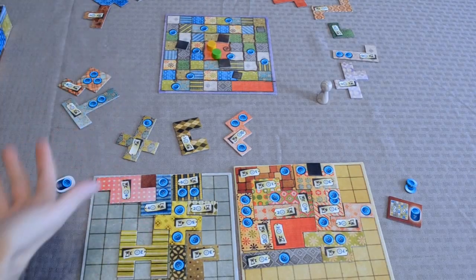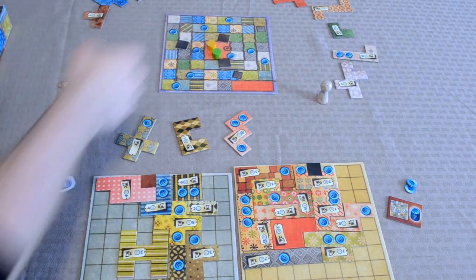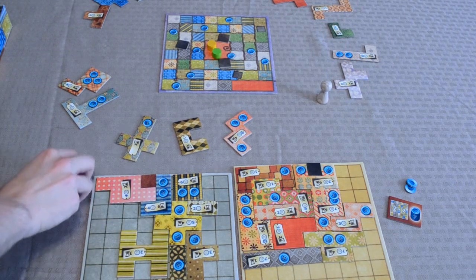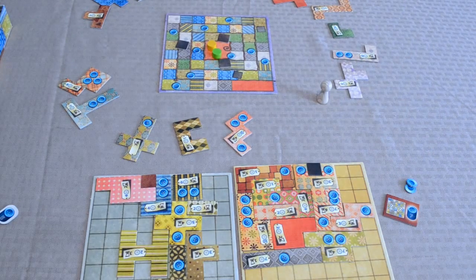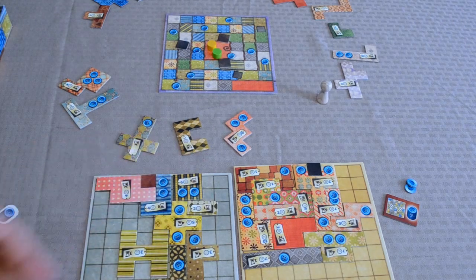Play continues with players taking turns until both time tokens reach the very center. At that point, players calculate their final score. Players count the number of buttons they have left, add seven points if they have the special tile, then subtract two points for every empty space on their quilt. The player with the most points wins.